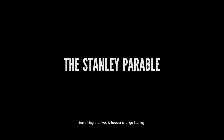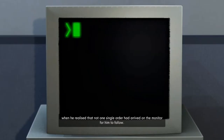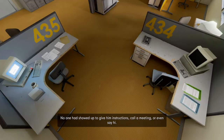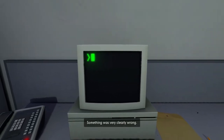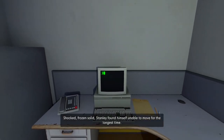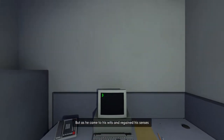Something that would forever change Stanley — something he would never quite forget. He had been at his desk for nearly an hour when he realized that not one single order had arrived on the monitor for him to follow. No one had showed up to give him instructions, call a meeting, or even say hi. Never in all his years at the company had this happened — this complete isolation. Something was very clearly wrong. Shocked, frozen solid, Stanley found himself unable to move for the longest time. But as he came to his wits and regained his senses, he got up from his desk and stepped out of his office.